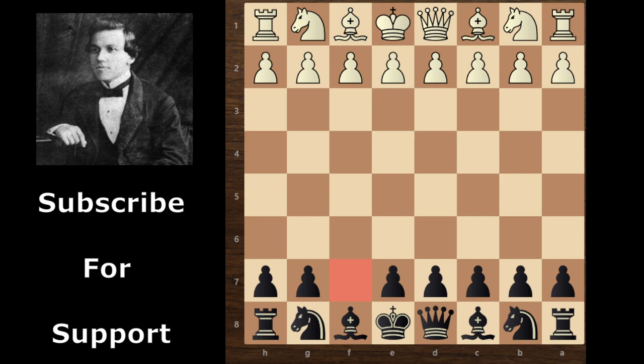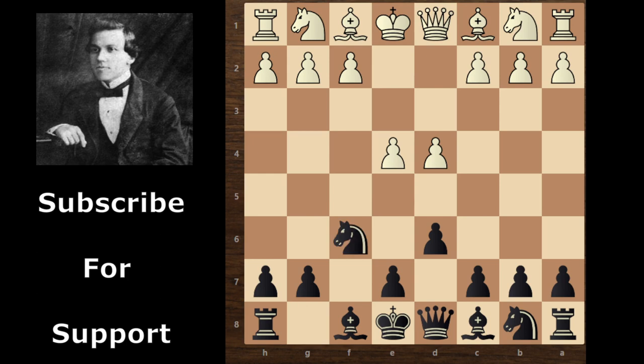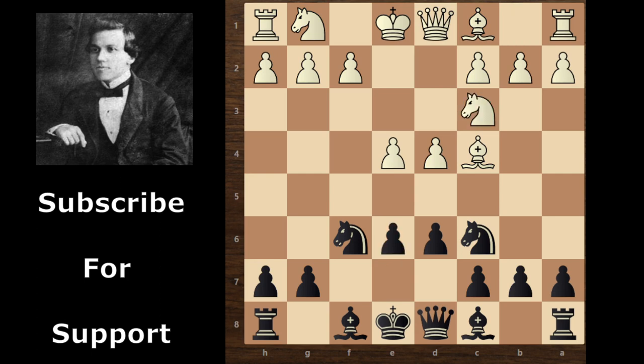Paul Murphy played with black pieces and John Owen played with white pieces. John starts with e4, d6, so Paul Murphy can develop his bishop, then move his bishop on f7, d5, knight f3, bishop c4, knight c6, knight c3, e6, knight f3, d5. Pressure is on the bishop, so white continues with bishop d3.